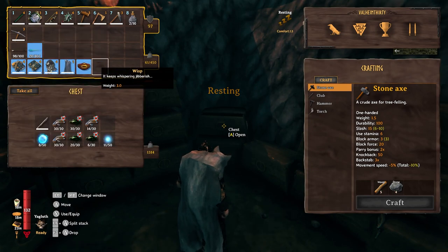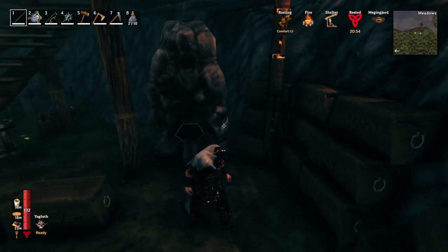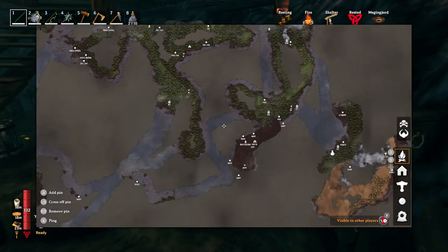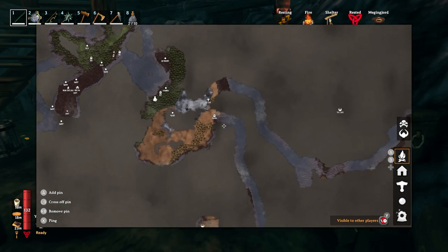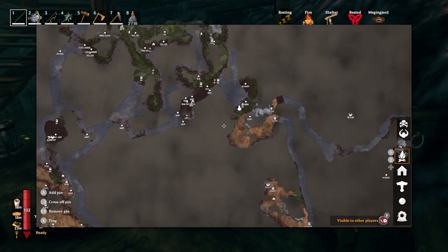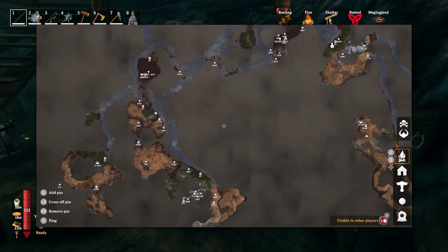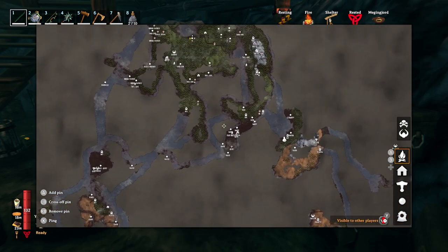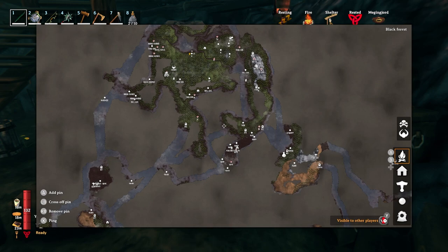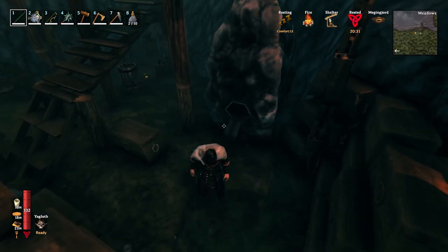We've got eleven wisps. Mountain Five — let's see, where are you? I thought I did Mountain Five here. I guess I just haven't marked it. Silly me, let's mark it.